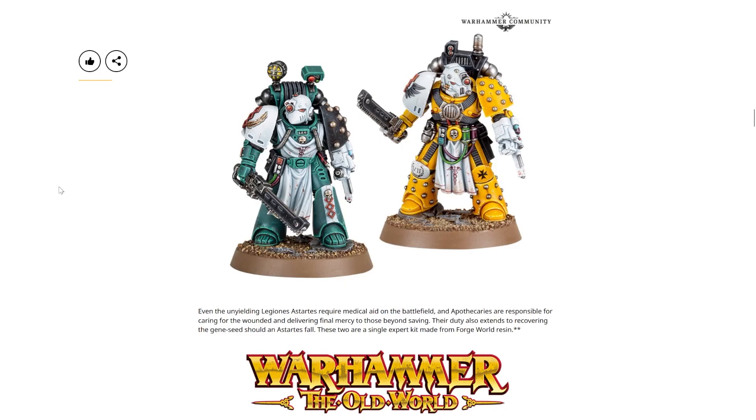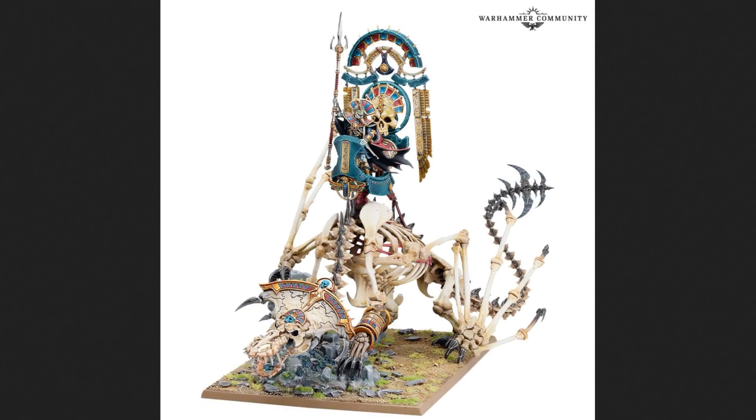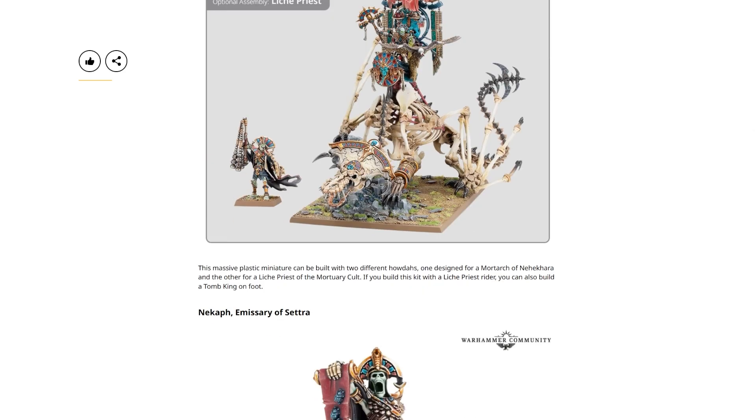Now we can see the Old World Warhammer stuff coming up with the Tomb King on Necrolith Bone Dragon — a particularly fearsome looking miniature. It's apparently a dragon. Necrolith Bone Dragons are ancient skeletal behemoths reanimated by powerful Liche Priests to carry them into battle, tearing opponents apart with fossilized claws and turning them into withered corpses with their vile desiccating breath. This massive plastic miniature can be built with two different howdahs — one designed for a Mortarch and one for a Liche Priest for the Mortuary Cult. If you build it with the Liche Priest rider, you can also build a Tomb King on foot. That is pretty snazzy — I do like that extra option.